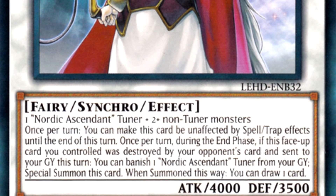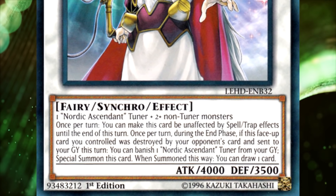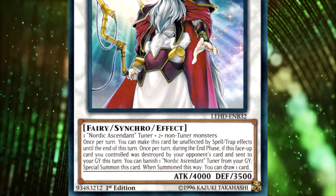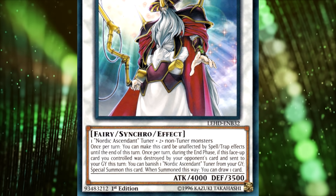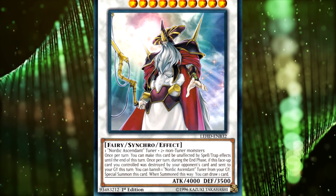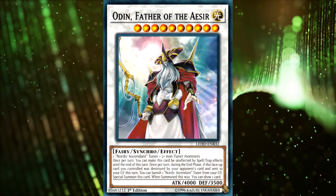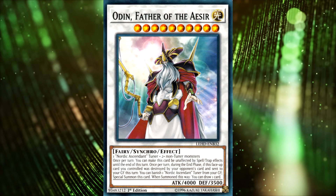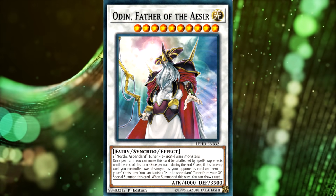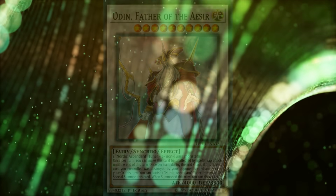Admittedly, I don't think that Konami could fix Nordics with only main deck cards. I think they really need retrains of the Synchro Monsters. Those cards were pretty outdated when they came out over 10 years ago, so in 2021 they're even worse. But these four new cards are pretty appealing, and I'm sure fans of the Nordic strategy will be happy to put them in their decks. That said, I don't think these cards will necessarily be enough to make Nordics competitively viable by themselves, but they give Nordics a lot of power that I think they were lacking.